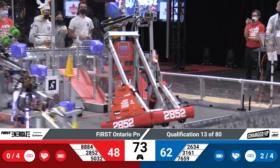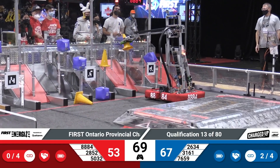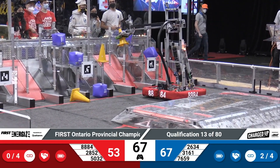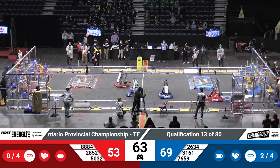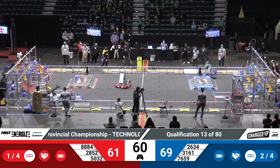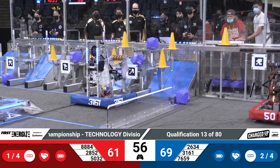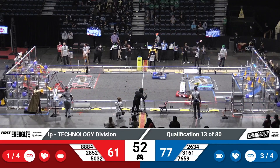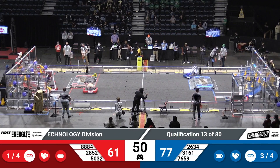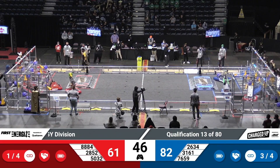8884 hasn't stopped yet. They're just going back and forth, scoring with those cones. A little bit of a pushing match between 5032 and 3161, but they seem to figure things out and go their separate ways. 8884 in the middle of the field, playing a little defense with 7659. Blue Alliance will not be pushed around as they avoid those tackles and head over to get some more points on the grid.